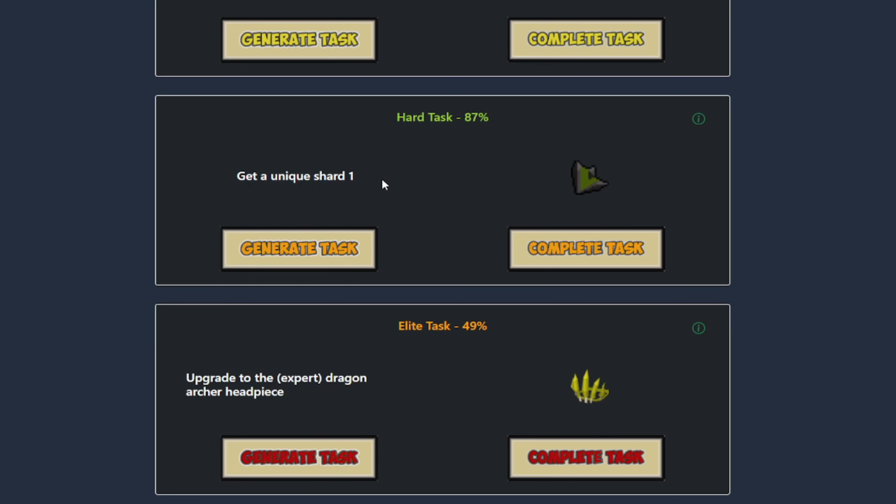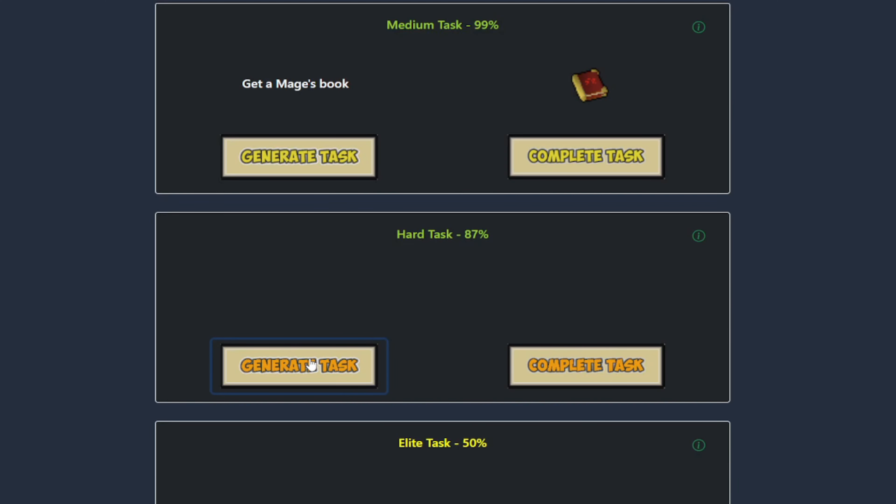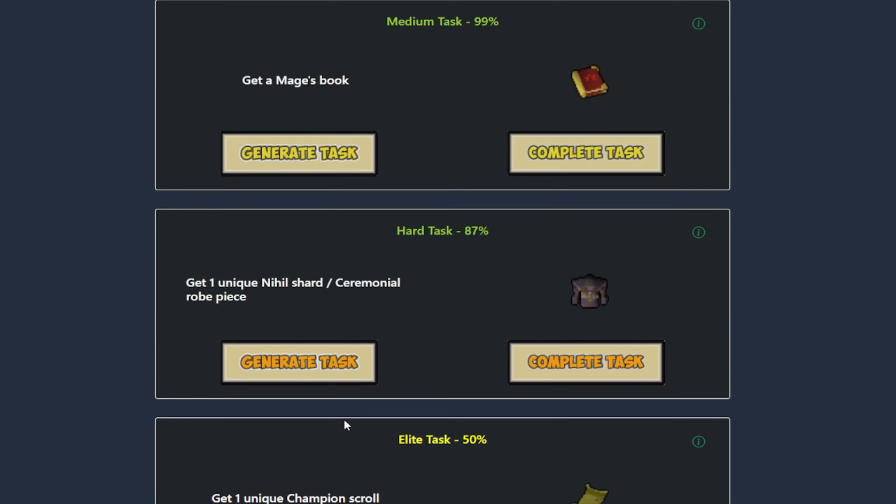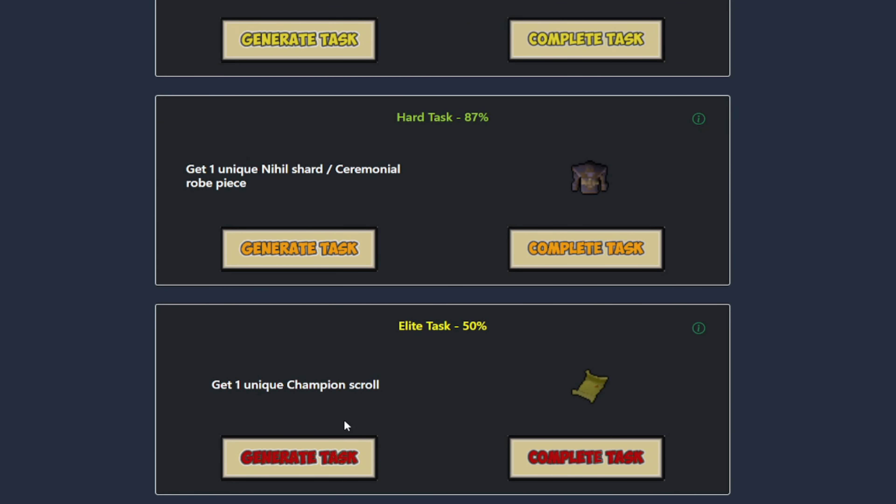We tried to get Unique Shard 1 from the Chaos Fanatic but we are 3 times the drop rate — still not able to complete that task. But we did get the last 2 hats for our elite task, so we are at 49% — let's complete it. Look at that — 50% elite now! Let's clear the hard task and get a new one — Nihil Shard ceremonial rope piece, which is quite easy to get. And then the elite task — oh, Champion Scroll! I've been waiting to get a champion scroll task for so long.